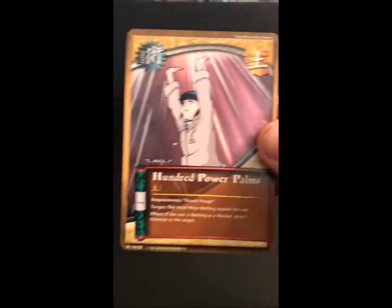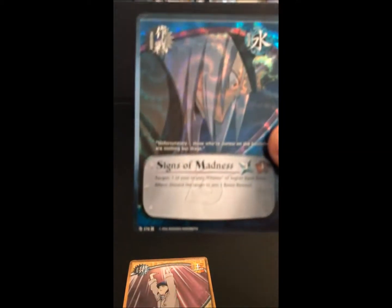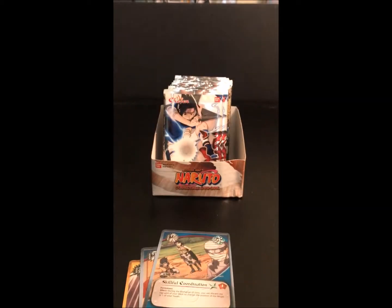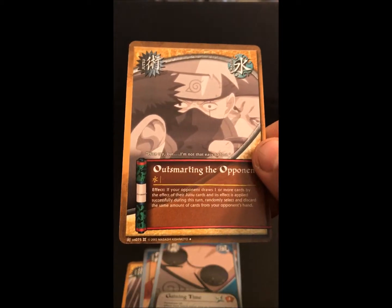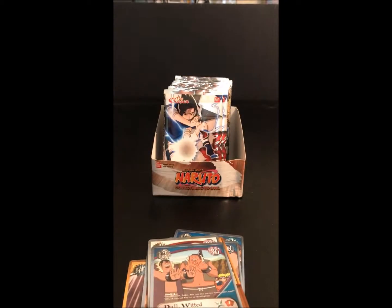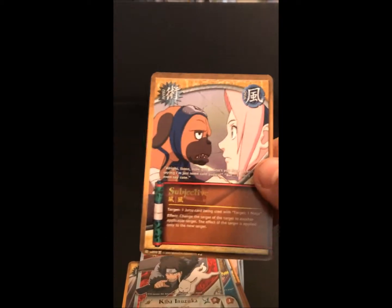Pack one: we got a Hundred Power Palms, our foil is Signs of Madness, Blowout, Skillful Coordination, Gaining Time, Outsmarting the Opponent, Gamakichi, Dole with the Brothers, Kiba and Azuka, and our rare is Subjective.